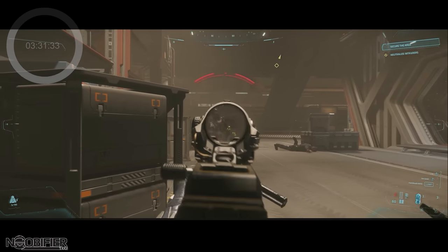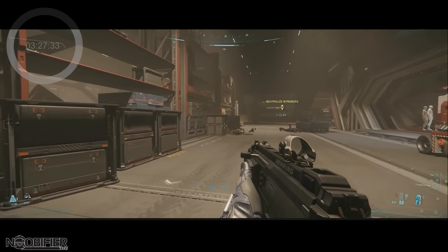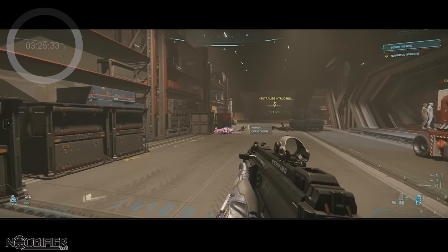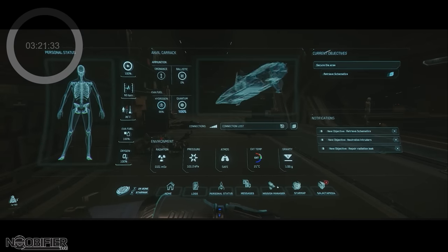Throwing a grenade has its own threat indicator. The NPCs were highlighted. All of this looks like what I've seen in Cyberpunk 2077, which is not a negative comment — if you're going to copy anything, that game is super futuristic and the HUD is worthy of duplication.